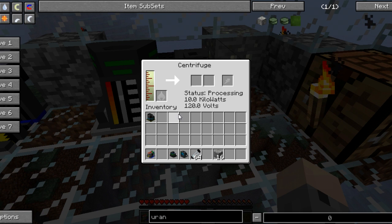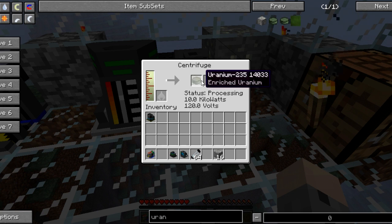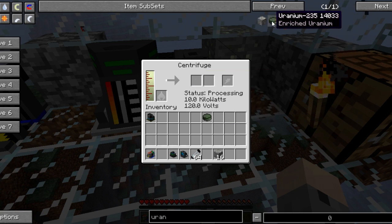The centrifuge is just about done with its first process. This is taking about a thousand seconds, just like the old centrifuge. From this centrifuge, one process gives you one uranium-235. You will occasionally get uranium-238, but for this tutorial you will only need uranium-235, so I'm just going to give myself two more of these.